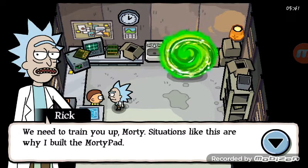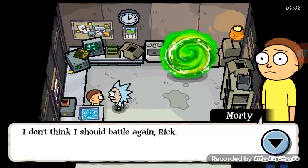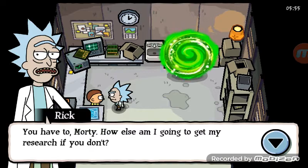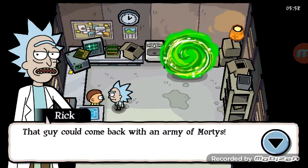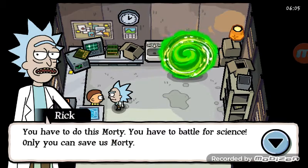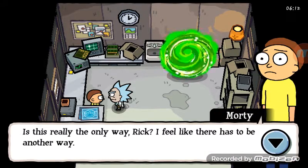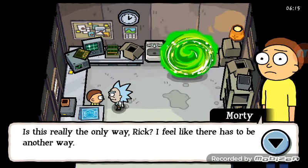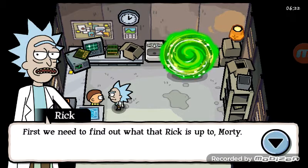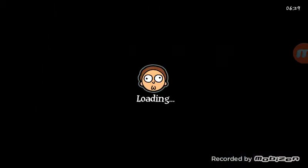Rick says we need to train Morty up — situations like this are why he built the Morty Pad. Morty doesn't think he should battle again. Rick argues: that guy could come back with an army of Mortys, if we don't gather data for the Morty Pad we might not be able to defeat him. You have to battle for science! Only you can save us Morty. Morty reluctantly agrees and Rick says first we need to find out what that Rick is up to — let's follow him through the portal.